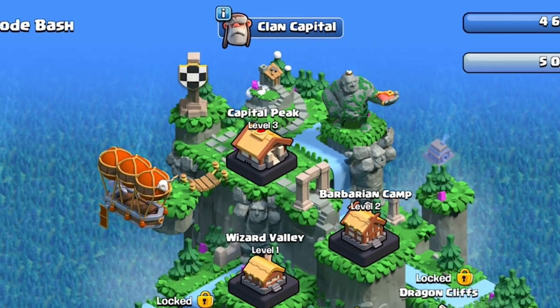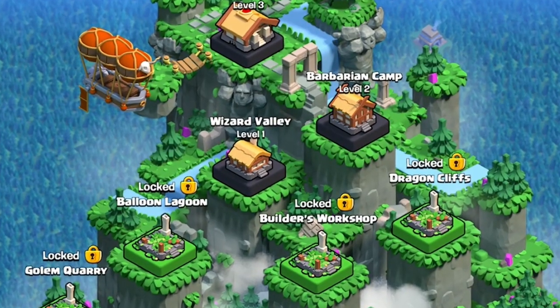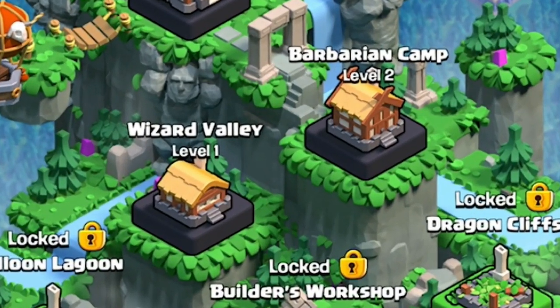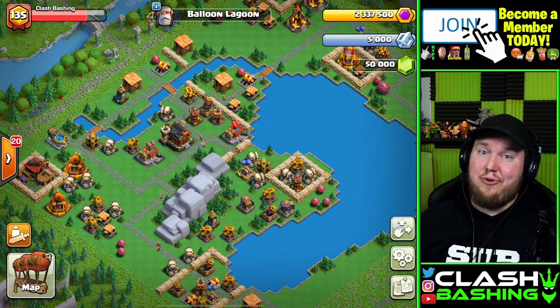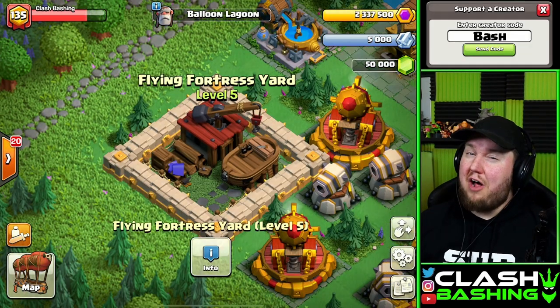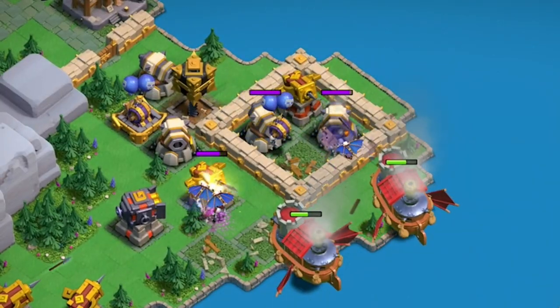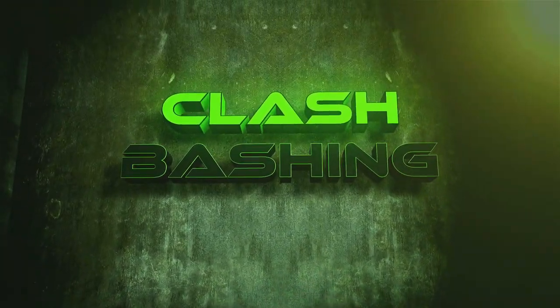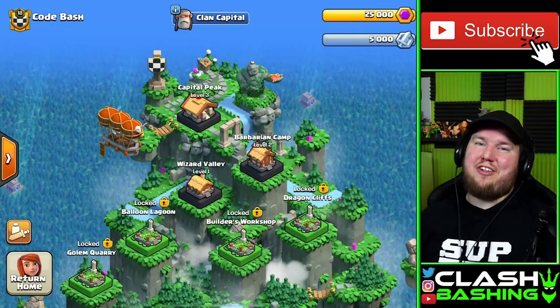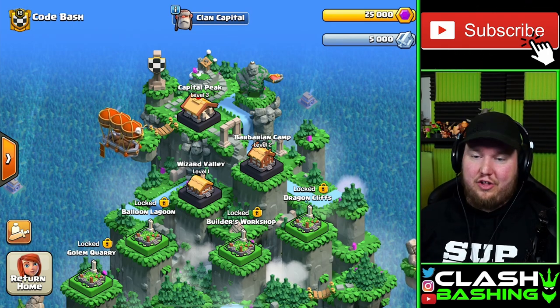Yesterday we introduced you guys to the Clan Capital, showed you how to forge Capital Gold, and showed off the first two districts. Today we're unlocking our next two districts: Balloon Lagoon and Builder's Workshop. We'll also be showing off a brand new troop that's never been seen in Clash of Clans. What's going on Clash fans, Rocky here, and today we're going to continue our journey through the Clan Capital.